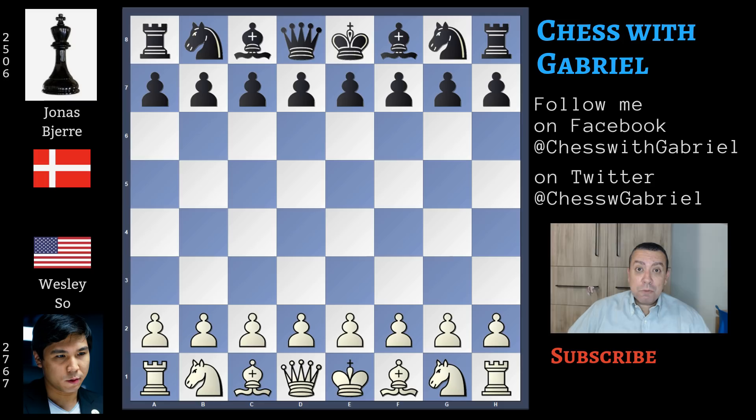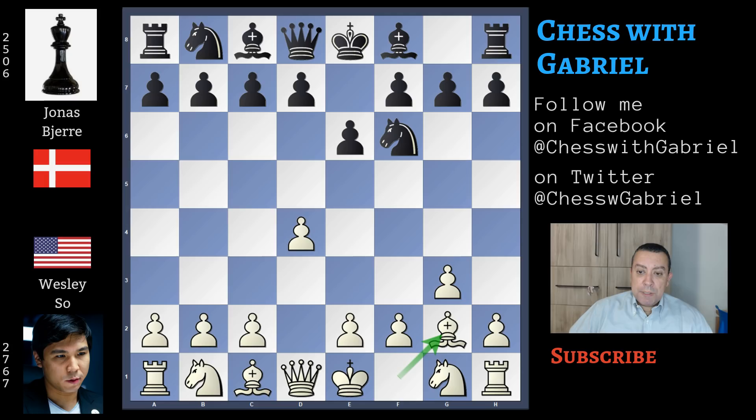Wesley So with the white pieces opens with d4 and here comes knight to f6. g3 — this is a strange opening choice, a sort of Catalan setup but without c4. e6, bishop to g2, and here comes c5 attacking the center. Knight to f3 protecting the pawn, c captures, knight captures, and here comes d5.